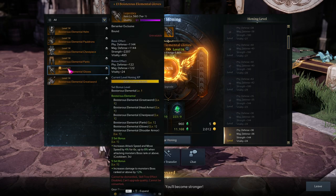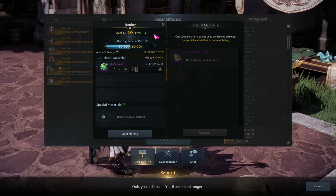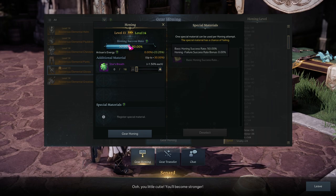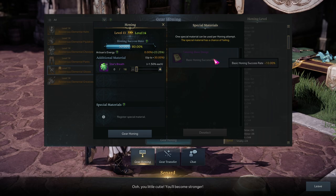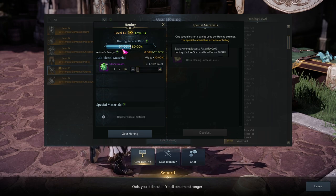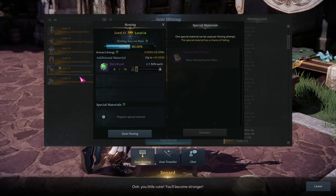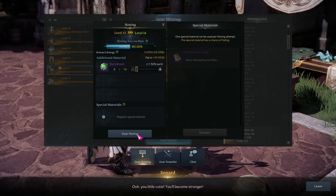The gear score on this piece right now is 560; when it's plus 14 it will be 580. The first six levels are guaranteed to succeed. But after that, the higher the level, the worse your chance of succeeding. Going from 13 to 14, my chance of success right now is 50% — not good. There are things you can do, like using these books to increase your success chance by 10%, or star's breath to increase your success chance — each one adds 1.5%, up to 16 of them, bringing a 50% chance up to 74%.